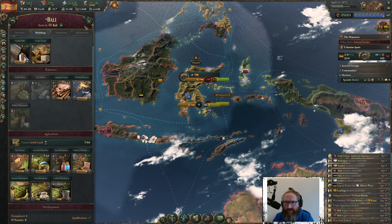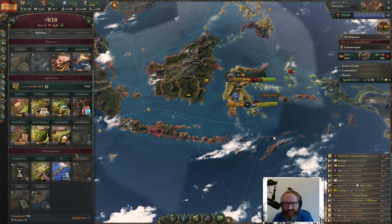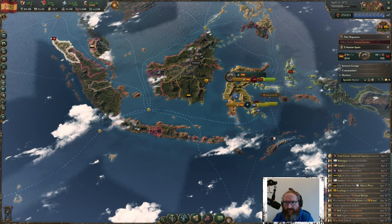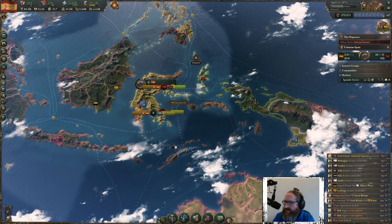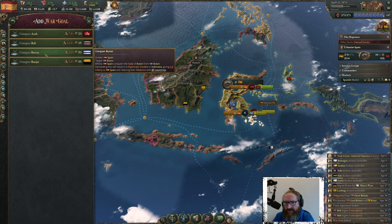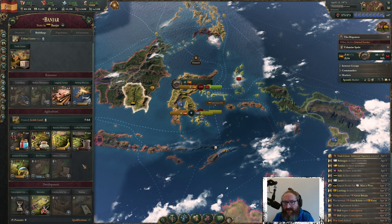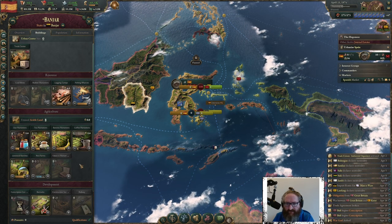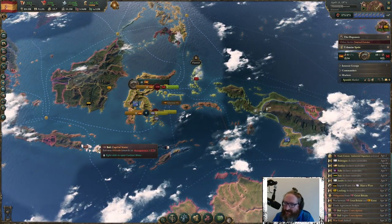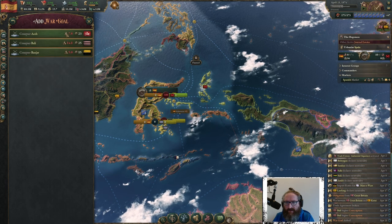Bali has one million people, access to sulfur, already has logging, fishing, dye plantations, tobacco, tea, and a port — Bali could be interesting. Aceh has 400,000 people, underutilized dye, some tea, tobacco, a port, and the ability to make sulfur, iron, and logs. Banjar is there with 150,000 people — access to coal and rubber, dyes, tea, coffee, no port built. Less interested in getting onto that island.